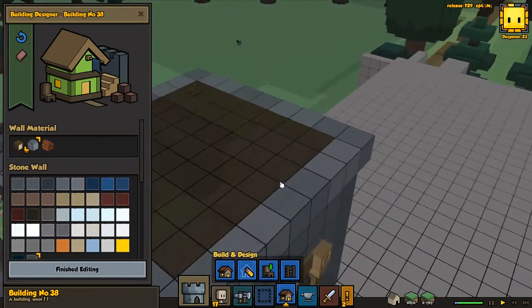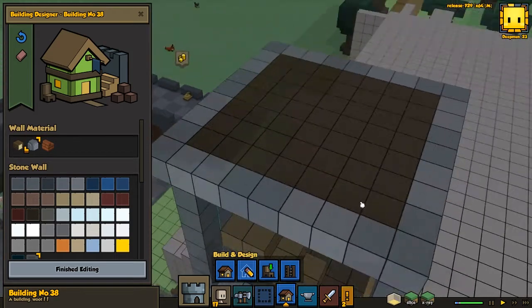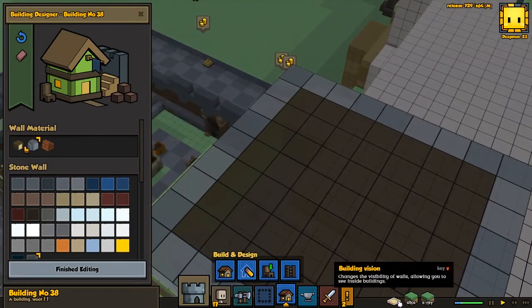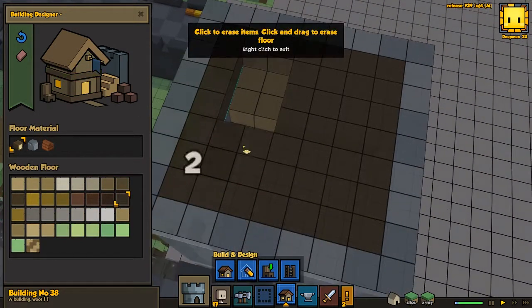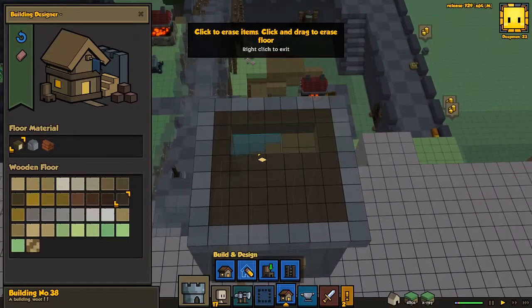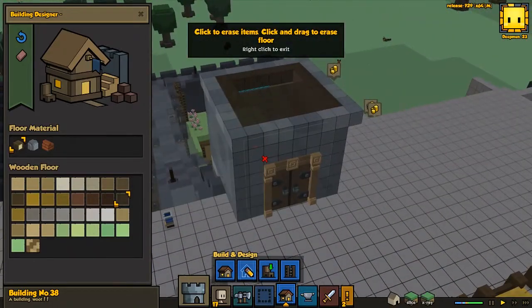We do have a door here, we want to enter here and also want to be able to get up here, so the stairs are going up at this side. We'll do something like that so they can actually get up here to the second floor.